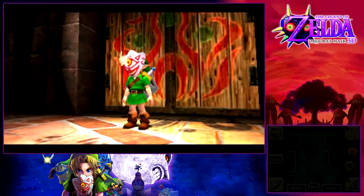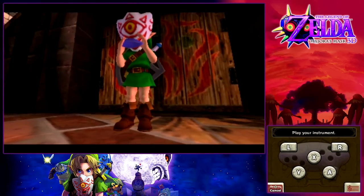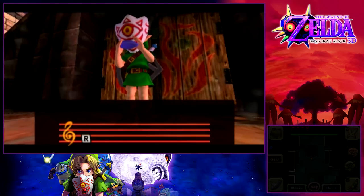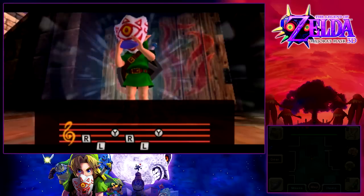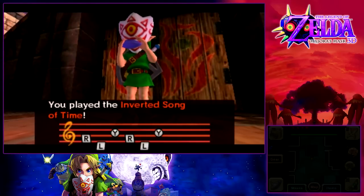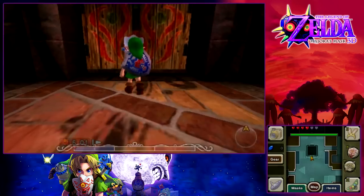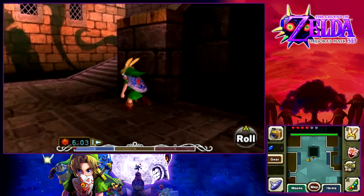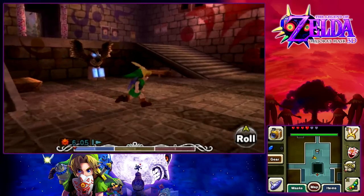Now that's all been taken care of, we can get even more side quests done. We're going to play our Inverted Song of Time, and today is the day. Majora's Mask, like a lot of Zelda games, has a couple heart pieces and upgrades that are kind of annoying to get. Today is the day we're going to knock out the majority of them, hopefully.